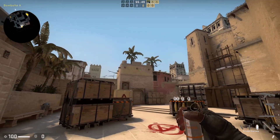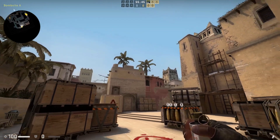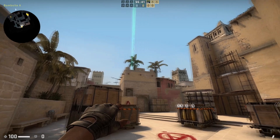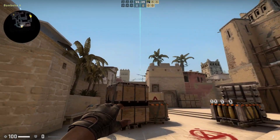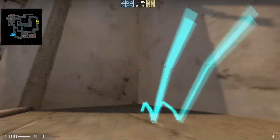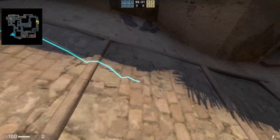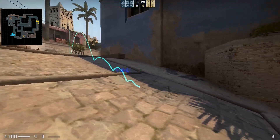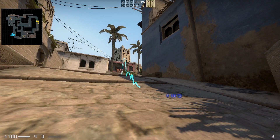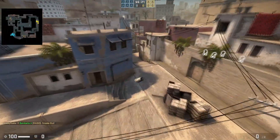You can also do this for jump throws as well. The first one I showed you was a standing throw; this will be a jump throw. Hold your smoke out, hold mouse one, and F or your inspect weapon key is the ability to predict a jump throw. Then hold the reload key — you can move around while zoomed in, maintaining reload and mouse one — and it shows you the final destination. Do your jump throw key and it will land in that exact spot.